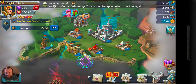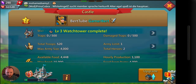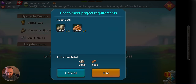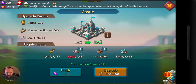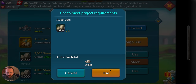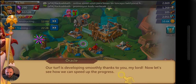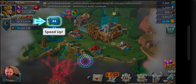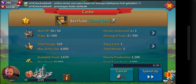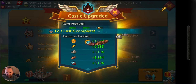Now that we're back in here, I'm going to go ahead and upgrade this. You could also hit the individual resource and say 'stack and use' whatever you need, 'auto use' which will automatically do it, or just say 'upgrade and use' and it will upgrade everything that you need. Now it's asking me to speed up — 11 minutes. Let's do that one more time. I've upgraded to council level 3.